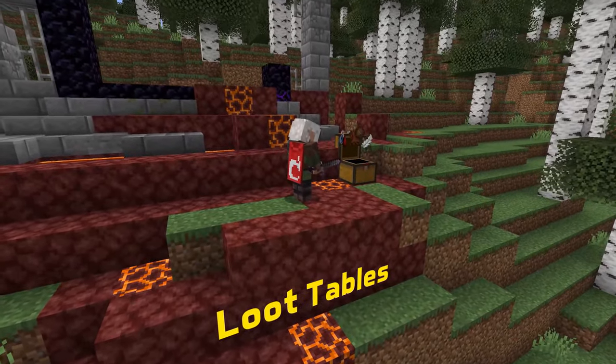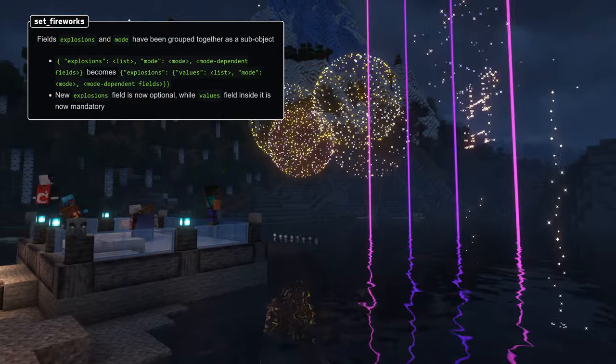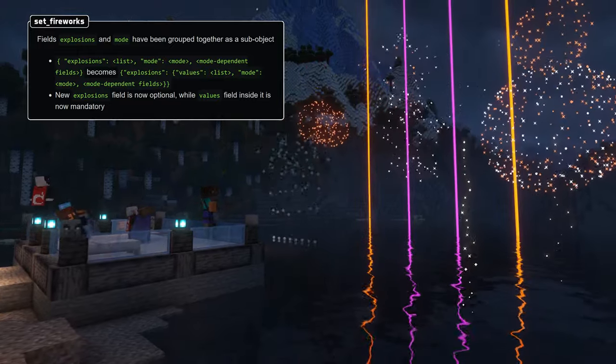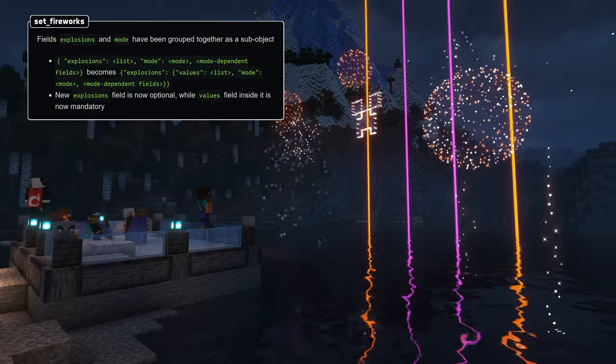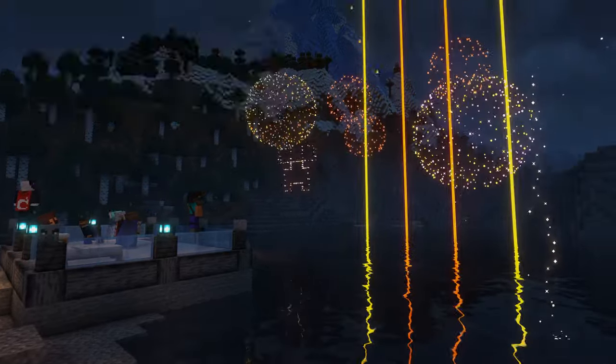It's a change to the loot function SetFireworks. The Explosions field now contains both the list of explosions in a field called Value and the Mode field. Both of these are now mandatory if the explosions are specified, but the Explosions field itself is optional.